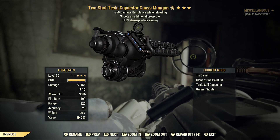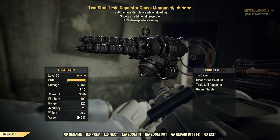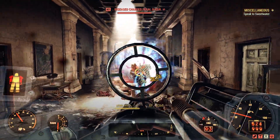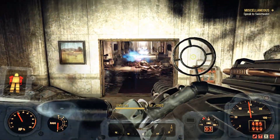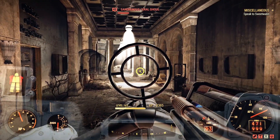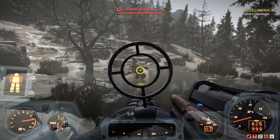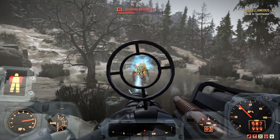Next we're going over the two-shot Goss minigun. As you can see it's tearing into the ghouls pretty good — pretty comparable to the anti-armor. I wouldn't say it's better or worse; they're pretty even for the most part. On the behemoth it seems like it's taking it out a little bit faster, but not by much.